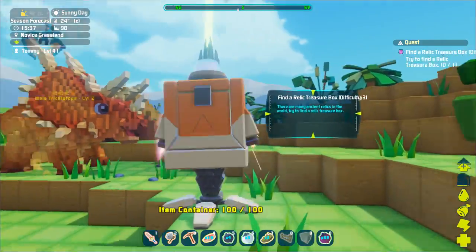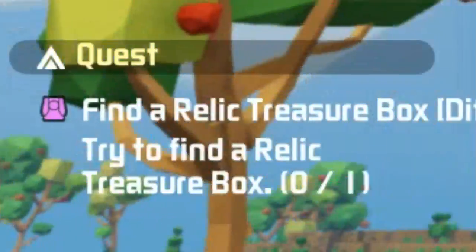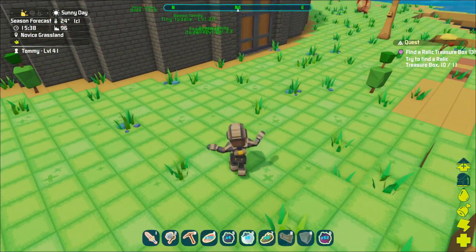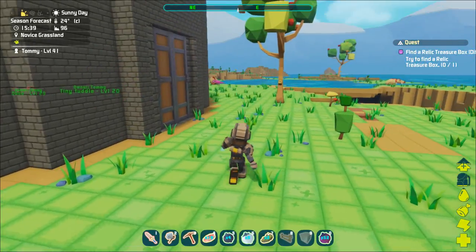We're also in a world full of mailboxes that give you quests. I just got one from this mailbox and it says find a relic treasure box. I don't know what that is — it's difficulty number three, and I've only ever done difficulty number one quests.